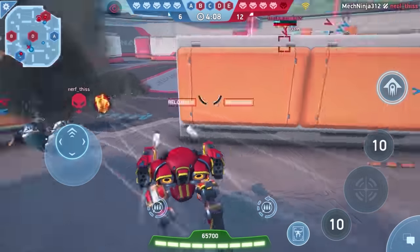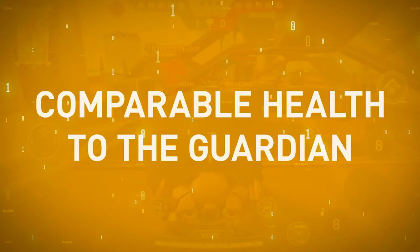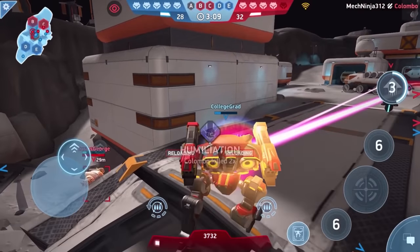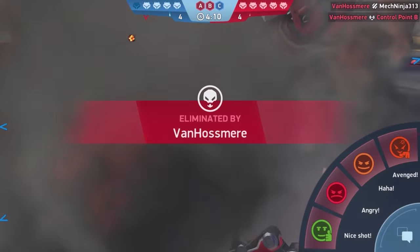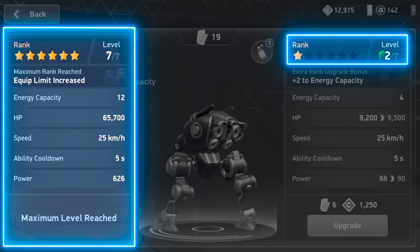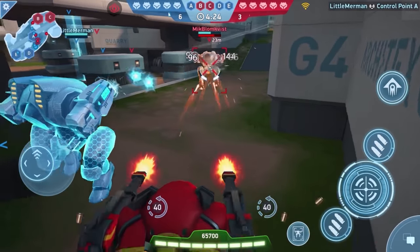You'd think so, wouldn't you? But actually, if you upgrade it, you'll find that it has comparable health to the Guardian, putting it miles ahead of other scouts. Wait, really? All my memories of Lancers are of melting them in seconds. That's because most people don't upgrade them. Lancers start a rank lower than every other mech, except the Paragon and Juggernaut. Trust me, they get tough. Well, okay then. That's weird.